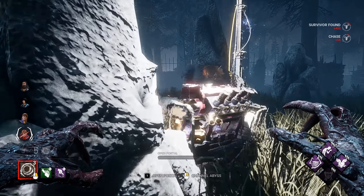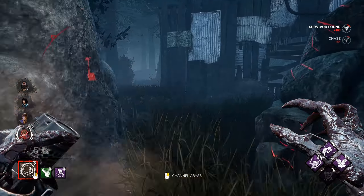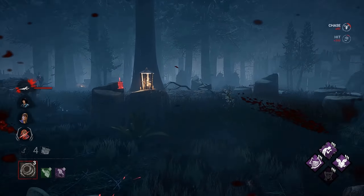Hey, can you get off the gen please? Thanks. Oh yeah, this would be another hit — Sloppy Butcher on this person. Let's chase them down real quick. They got that gen done quick over there. Nice — he's trying to get his ability up, you saw him walk for a second. That's because of Mindbreaker's exhausted effect.